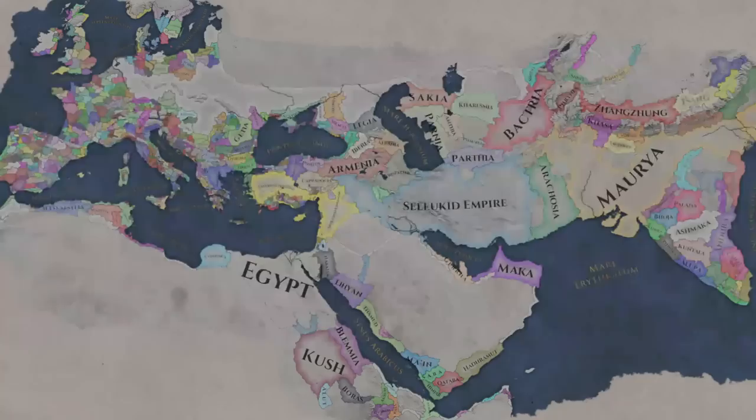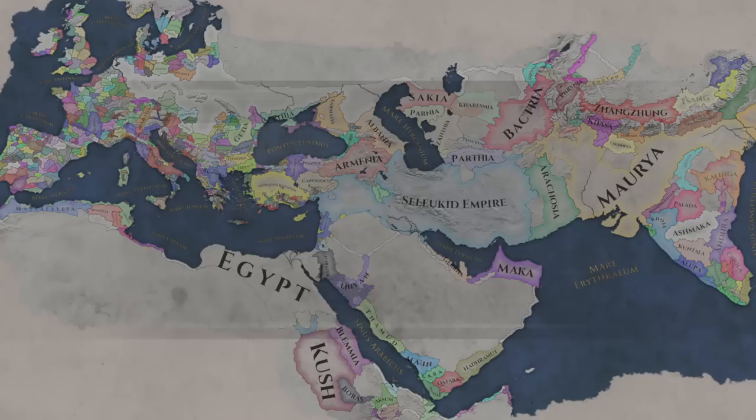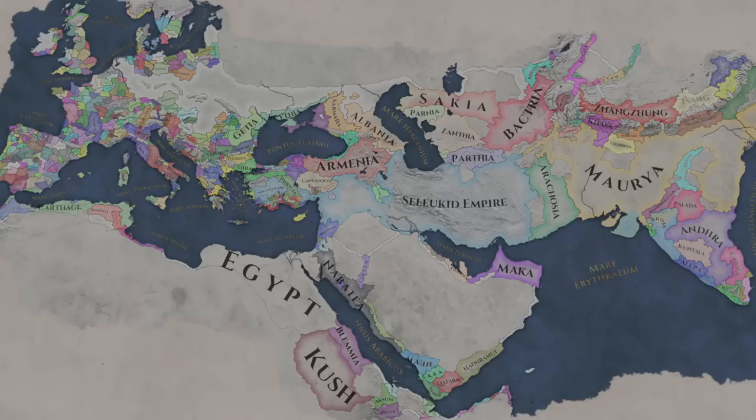It's not unfair to say that Imperator Rome has had a pretty rocky life so far, rejected by many for a myriad of reasons: a lack of flavour, an uninspired UI, or watered-down versions of mechanics found in much more popular Paradox games. It has seen a steady decline in active users, but credit where credit is due — Paradox has not abandoned this game and are seemingly convinced they can turn it around. They are so convinced that instead of the latest patch being 1.6, it has been styled as Imperator Rome 2.0, due to the lengths at which the game has changed. In this overview I'm going to be taking a dive into Imperator Rome 2.0, seeing what the major changes are and whether they are enough to bring new life to this ailing game.